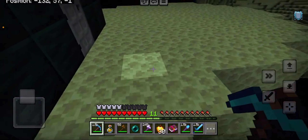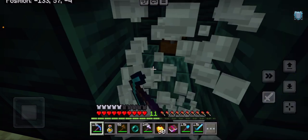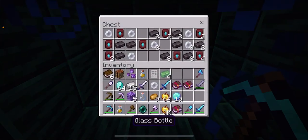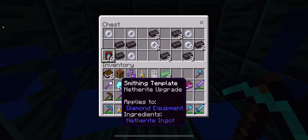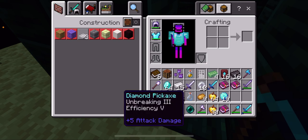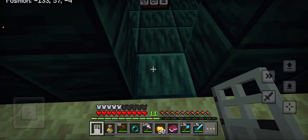Why is there a barrier? Oh, I have to break this one — and it dropped the door. We got a chest! We got smithing templates, netherite ingots, and ten prism pearls. Let's place the iron door back — boom, placed.